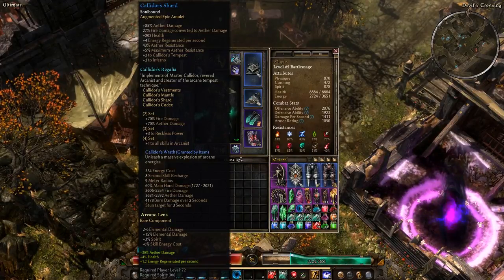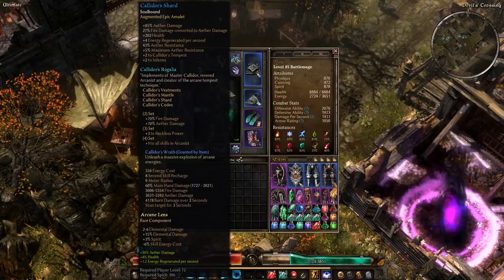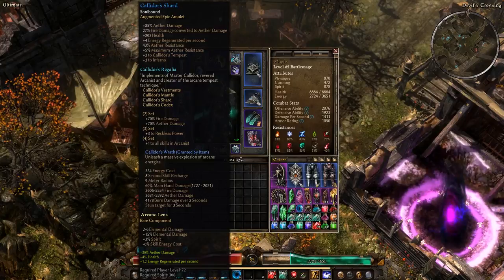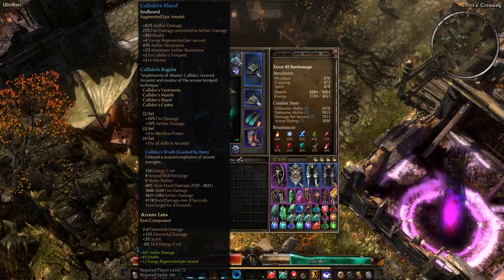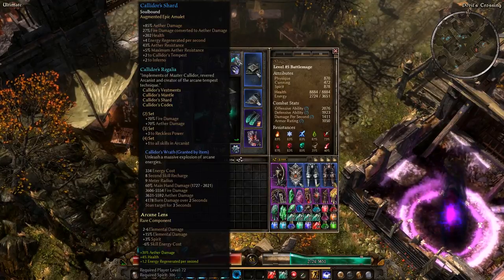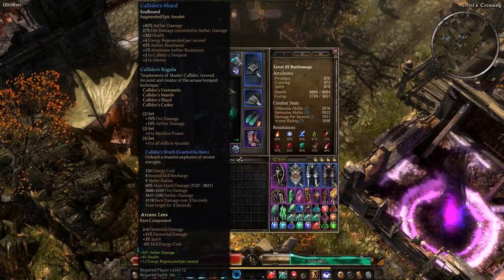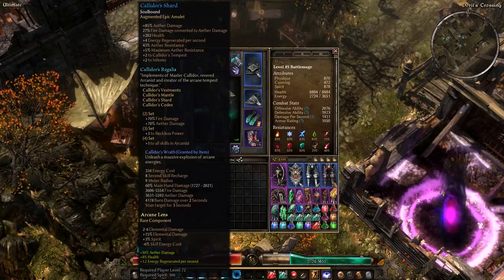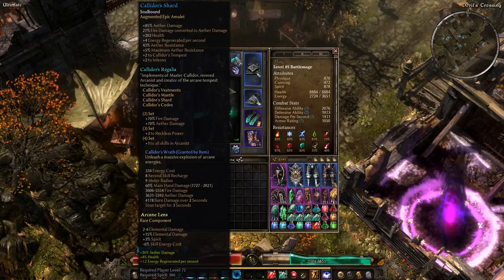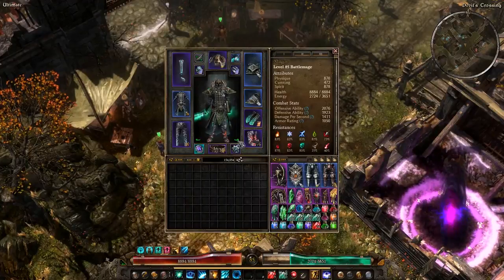That amulet for the Wrath of Agravex set has the same Fire-to-Aether conversion, essentially, and it's something. It's a pretty nice bit of conversion. The Shard also has Aether, Health, Regen, Aether Res, and Max Aether Res — pretty standard stuff for an Aether amulet. That Wrath of Agravex set is basically the bigger brother to this set. I obviously don't have that set, so we're just gonna be using the Kalador set, because it's actually really awesome as an armor set — it doesn't even have to be legendary.